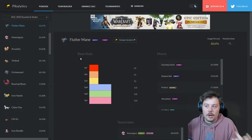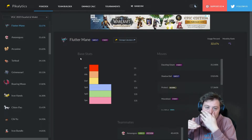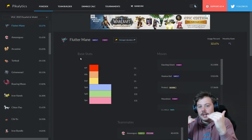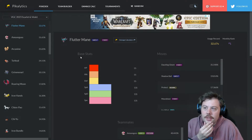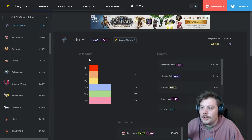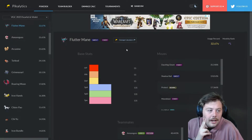Flutter Mane is currently being used at 32%. For context, last format was Series 12, a restricted format, where Incineroar was at roughly 70% usage. In open formats, around 40% is where something is truly broken. Nothing has hit that stage yet in this brand new game, but Flutter Mane at 32% is doing really well.